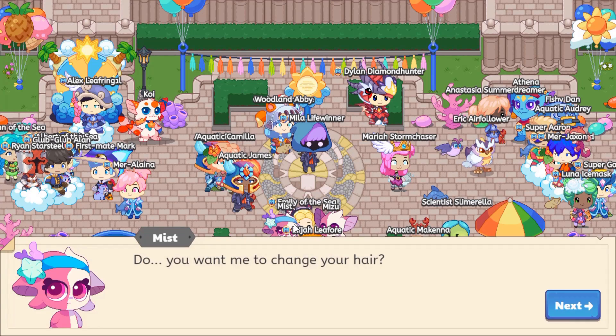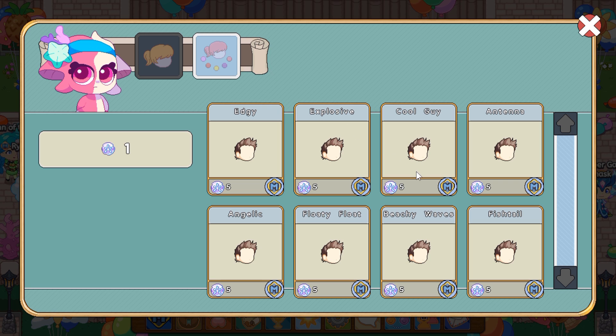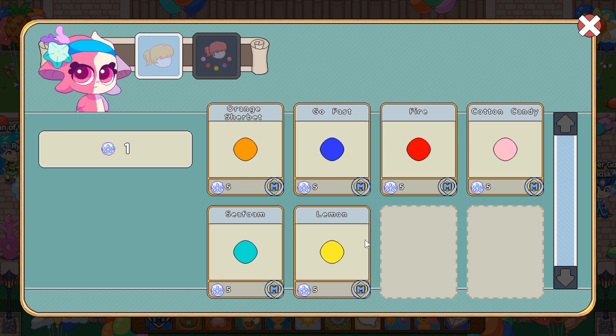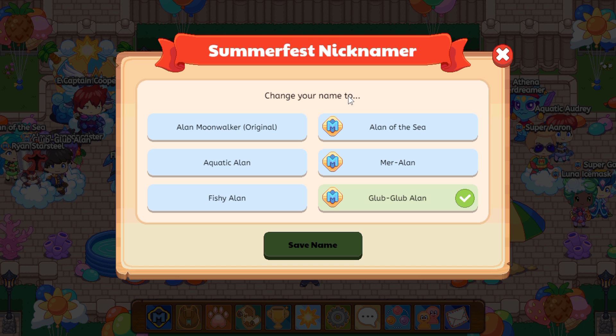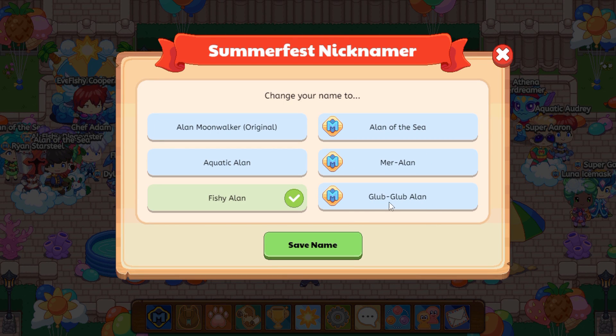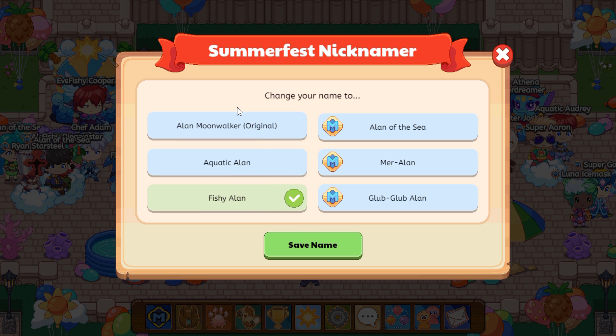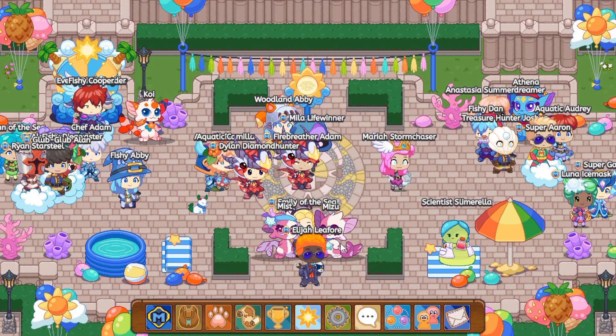Let's go check out Mist and Mitsu. Clicking on Mist first — she asks if you want to change your hair. If we open up her shop, everything costs 5 sand dollars. Some of the colors only available during Summerfest to dye your hair also cost 5 sand dollars, which is great because it doesn't cost too much. Now the best part about Mitsu is you don't have to pay a single sand dollar to change your nickname. So I can go from Alan of the Sea, to Mer-Alan, to Glub-Glub-Alan, Fishy-Alan, Aquatic-Alan, or Original Name which is Alan Moonwalker. Let's choose Glub-Glub-Alan and save the name!